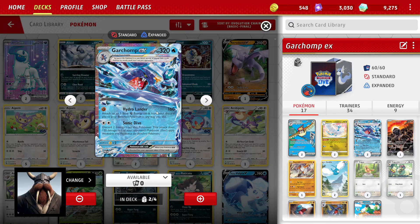Using the Guard Shot ability, we're able to ramp up energy fairly well — it lets us attach free basic Fighting energy from our discard pile to our bench Pokémon any way we like. For 160 damage, that's pretty good, and I can discard two energy of any type to do a 120 ping, either directly to the front or to the bench, which is a good way to pick off straggling Pokémon.